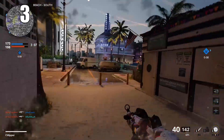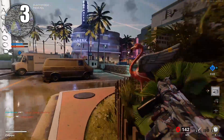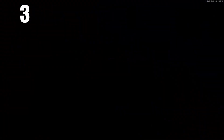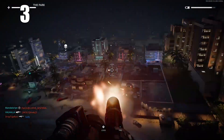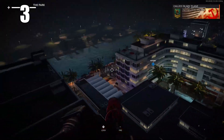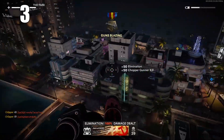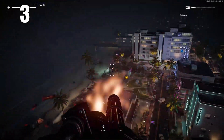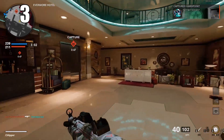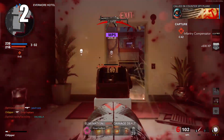Number 3: work on your crosshair placement. In a twitch shooter like Call of Duty where the time to kill is so fast, milliseconds can be the determining factor in a gunfight. Whoever sees each other first will often be the victor. Good crosshair placement is key — keep it at headshot horizontal level, making your aim go back and forth on a horizontal plane rather than vertical. This will help you shoot a lot straighter.